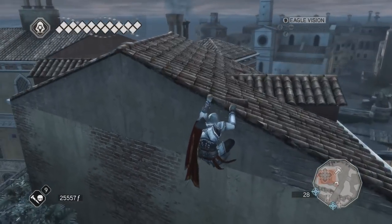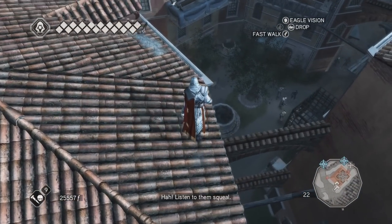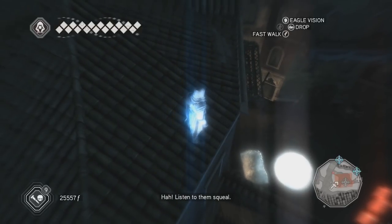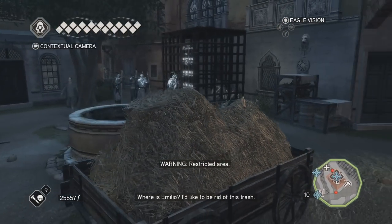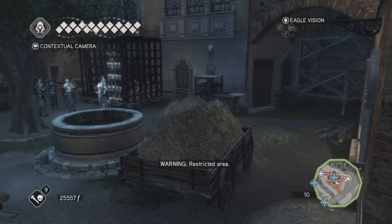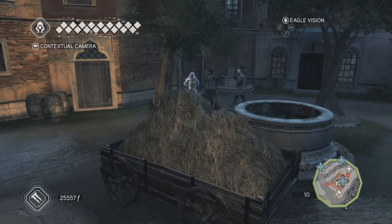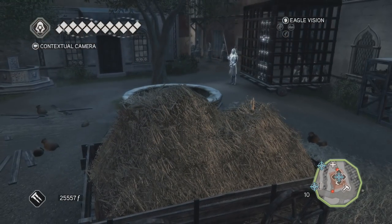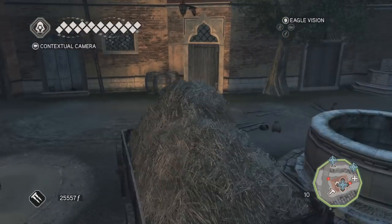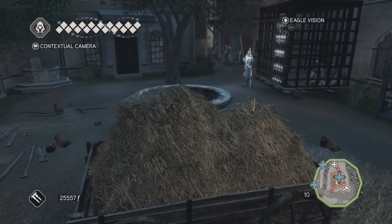They seem to be getting close already. Those are the thieves that I need to free, and we have a bunch of guards. But they seem to be walking away, and that's only one guard left. What would be the best way to do that?